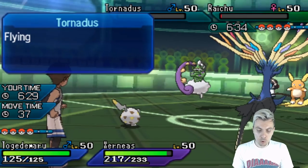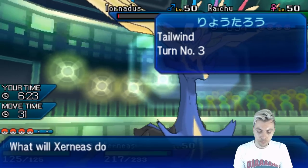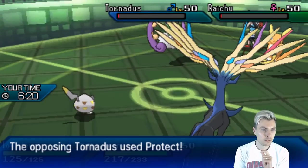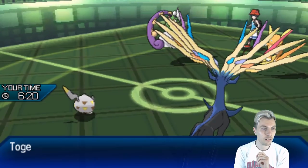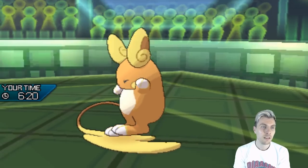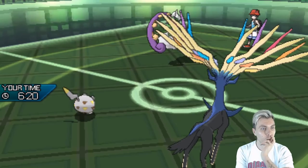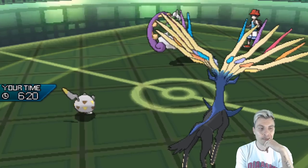I'm more worried about the Raichu having Nuzzle, so I want to Fake Out into that slot and go for another Dazzling Gleam. Tornadus is Protecting — that's fine. We'll get rid of the Raichu, which is nice. We've got to worry because the Tailwind is up, so our opponent will potentially be outspeeding us depending on what comes in. But with the Geomancy boost at this point, we should be alright.